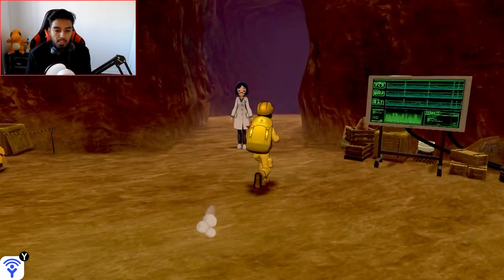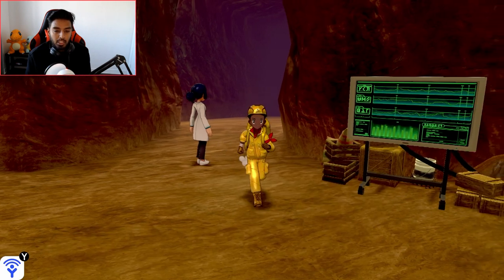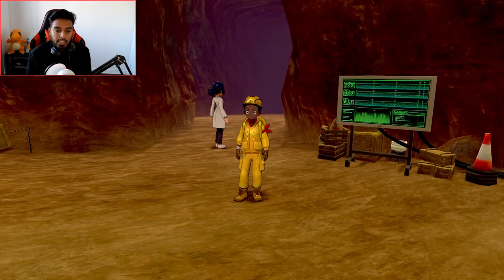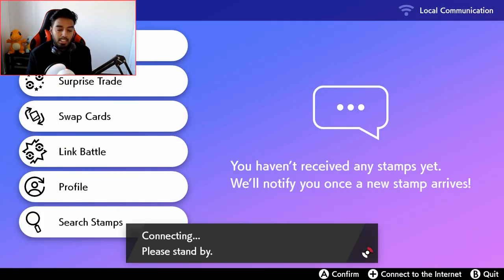So once you finish the game, you can come talk to this lady as you normally would. And I almost made a mistake — so before you talk to her, make sure you connect to the internet. Go inside here to Y-COM and press the plus sign. If you're not connected, this is not going to work guys. So make sure you connect. Mine is connecting... and now it's connected.